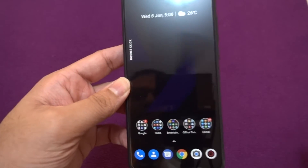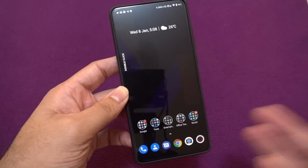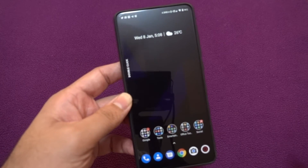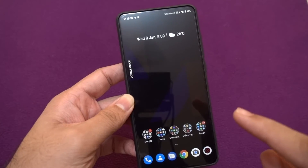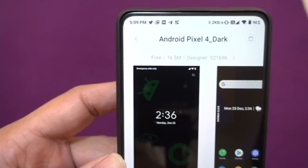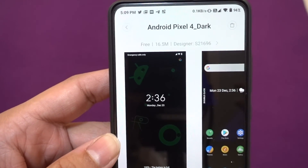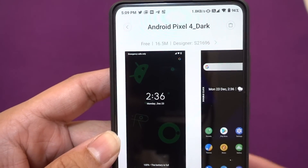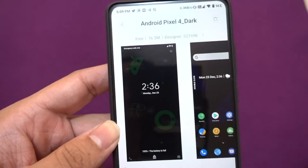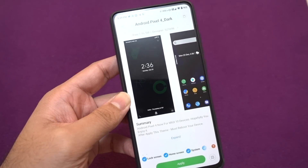If you're looking for a stock Android look on your MIUI 11 phone and it has an AMOLED display — like the Redmi K20 or K20 Pro — this theme will look fantastic. I've given the designer name in the description. If anyone knows how to create a direct link from the MIUI store for this specific theme, please share that in the comments so I can also share the link. If you like this video, don't forget to hit thumbs up and subscribe to the channel. This is Traveling Geek, signing off — thank you.